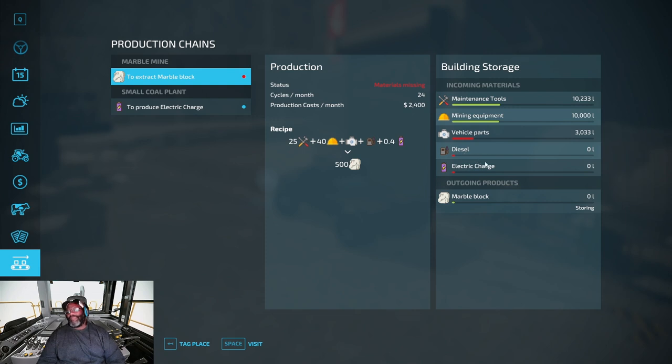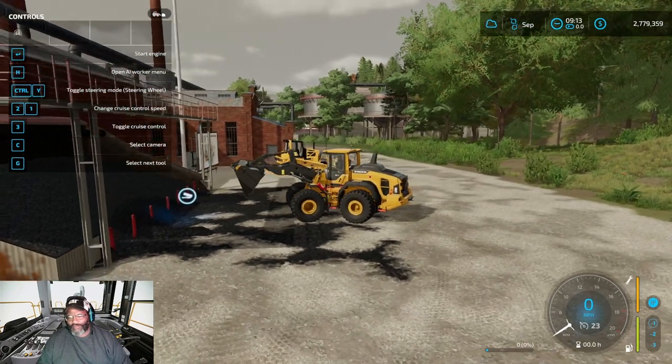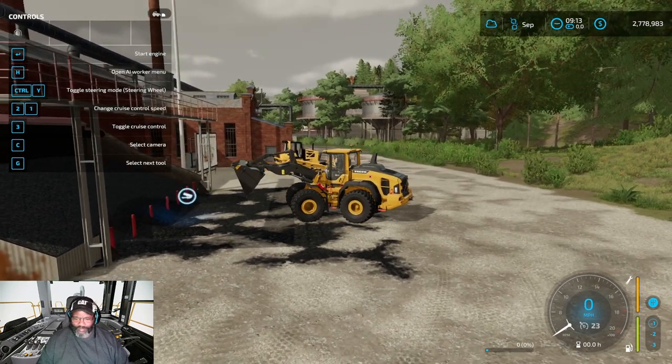The diesel is what I have in this truck right here, so I'm just going to put the diesel in. Then for the electric charge, you've got to buy the coal plant and fill it with mineral coal and maintenance tools. This black coal here is called mineral coal — you just drop the mineral coal in here like I just did.